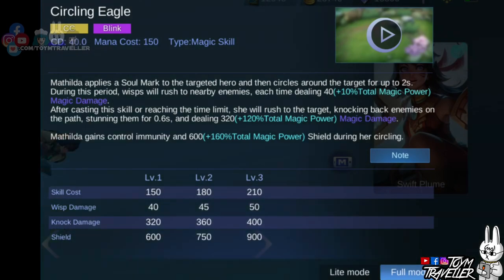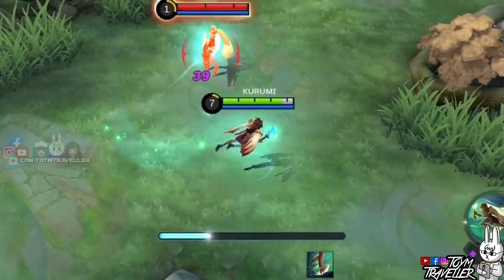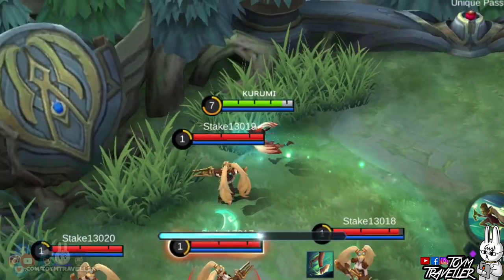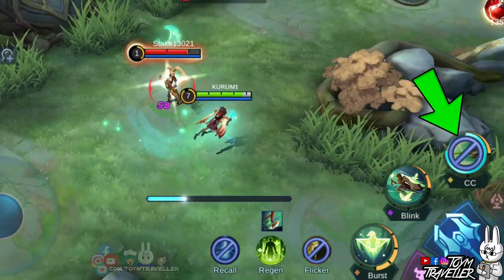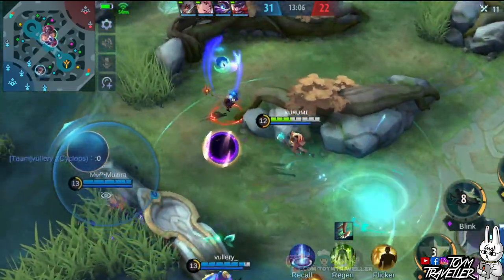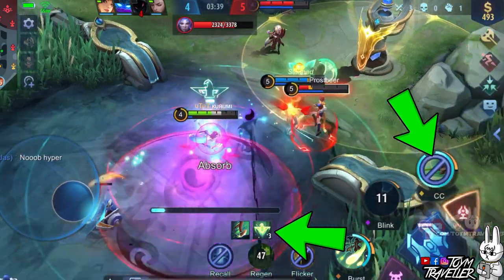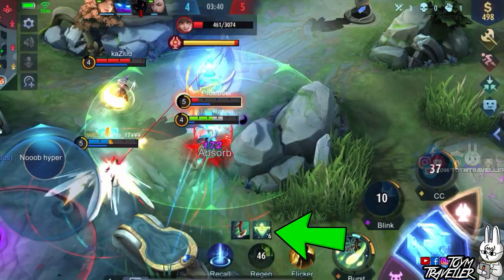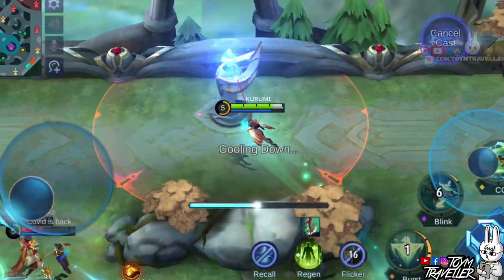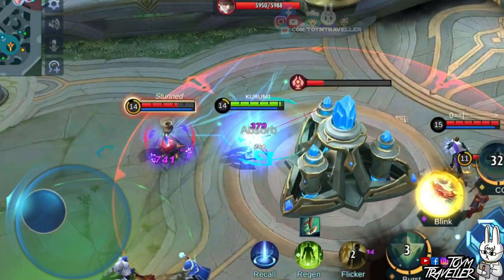Matilda's ultimate skill, Circling Eagle, lets Matilda fly like a free eagle. She applies a soul mark to the target hero and then circles around the target for a few seconds. During the flight, wisps will rush to nearby enemies dealing magic damage. After casting this skill again or reaching the time limit, she will rush to the target and knock back and stun them, dealing magic damage. It's best to gather full charges for your first skill during the flight. The knockback and stun can also help your allies survive. Take note that the targets you hit during the eagle dive will also be stunned. You can also use the knockback from behind the target to push them out of their safe area.